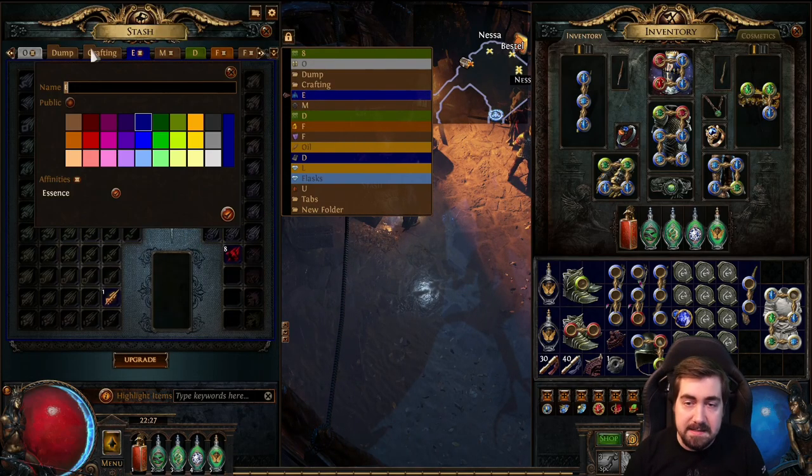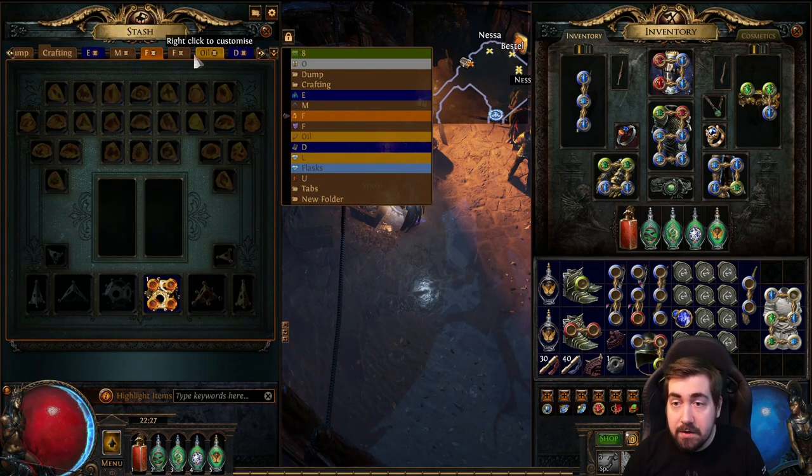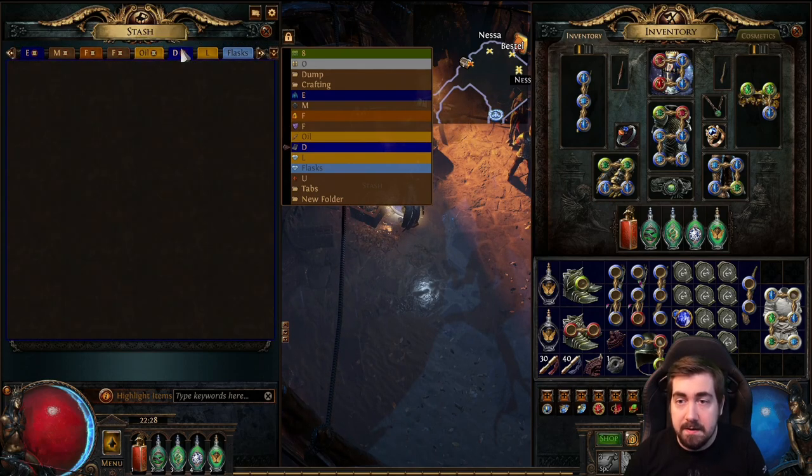I have an essence tab with affinity on it, a map tab with affinity on it, a fossil tab — you could put these in folders too — a fragment tab, an oil tab, and all of these have their respective affinity on them.